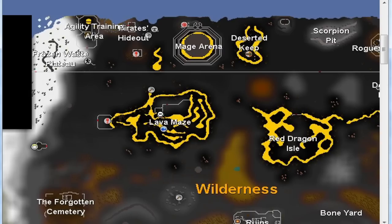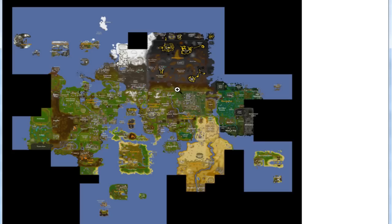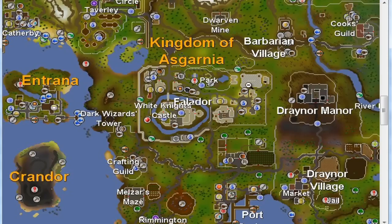After you receive the boots, he will mention a ghost at the gnome ball field. Head to the gnome stronghold and just east of the gnome ball field there you will find another ghost. Let her tell her story and you will receive the ghostly rope bottoms. Then she will tell you about a ghost upstairs on the Falador party room. Head to Falador, climb upstairs to the second floor of the party room, and there you will find the fourth ghost. Let him tell his story and you will receive the ghostly hood.